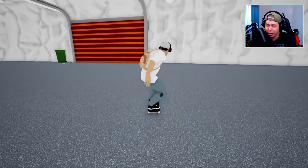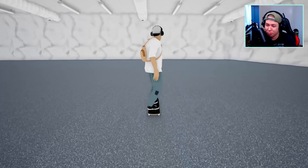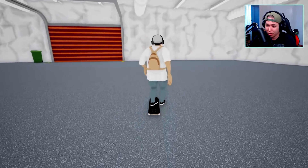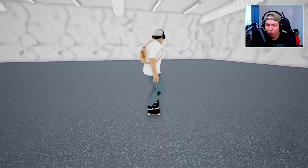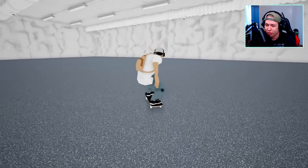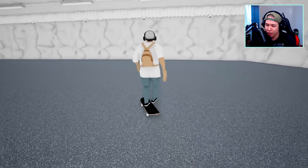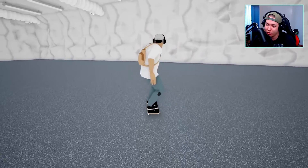Hard flip and inward heel — it is spinning around. The double-tap trick, since this is basically Tony Hawk controls, is done by hitting B. So that's a double flip. Let's see if we can do double heel, 360 front, impossible, 360 front shove-it, 360 backside shove-it, and the tray flip.